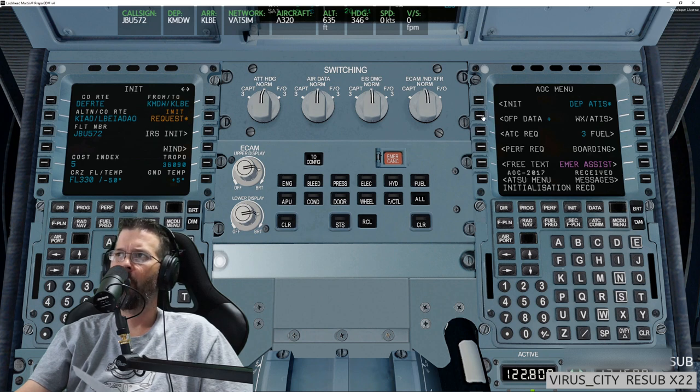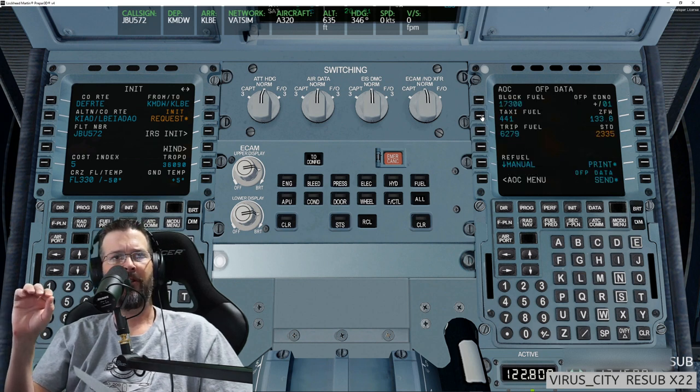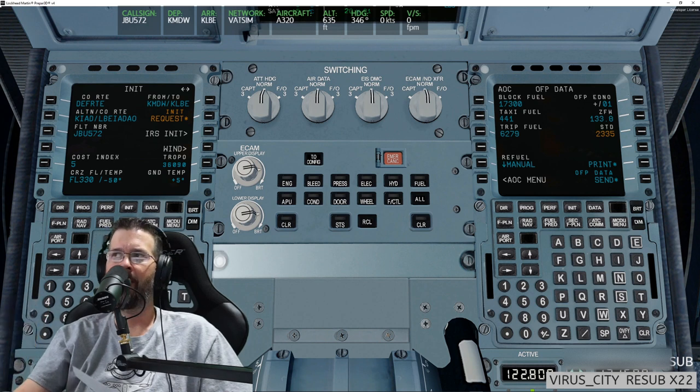Go back to AOC menu. Go to OFP data. Silent Hunter, if you want to share those SOPs with me directly, feel free to DM me on Discord. Now, do you see where it says 'STD' — the time 23:35? Hit select, clear in the scratchpad, then select that — it changed to 20:34. That one little bug is partially fixed, but there's one more thing to do — are you using GSX? Yes.